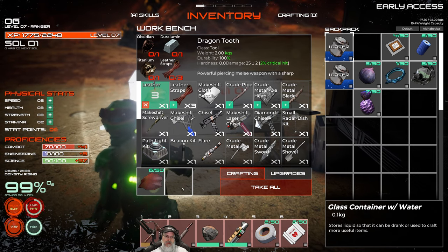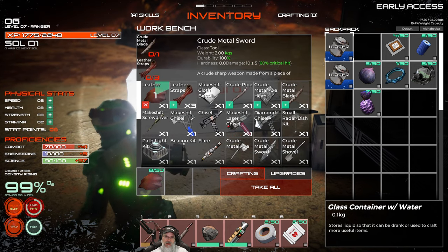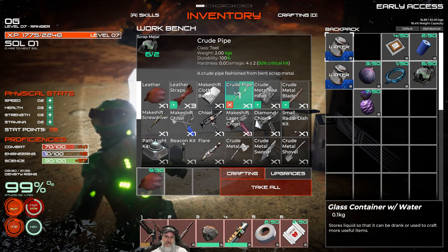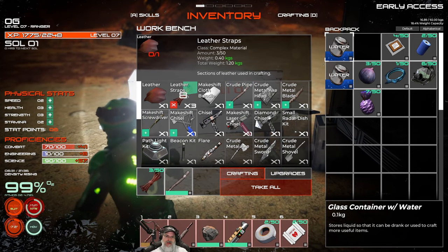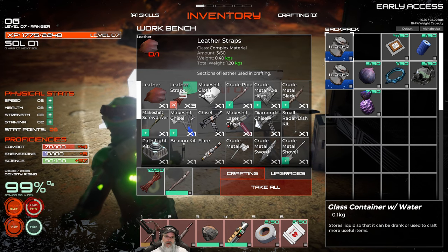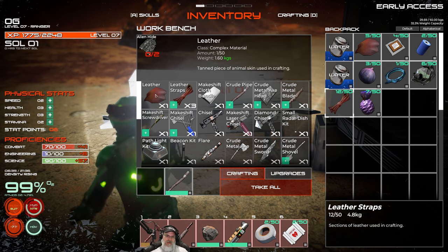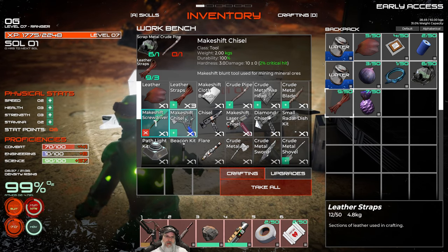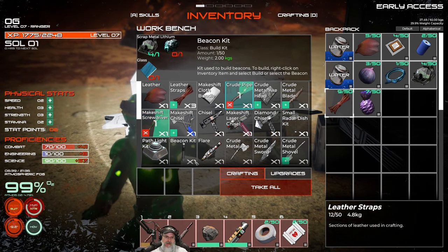Let's let this finish and then create some leather straps. We also need to make a crude pipe - we already have that so let's make the crude pipe with our scrap metal. Now we're going to make some leather straps. I queued up all of them but I don't think I want to make all of them, so I'll cancel some. Now we should be able to make the makeshift screwdriver, and we can make the makeshift chisel after we make another crude pipe.